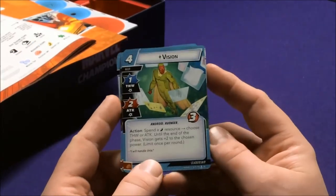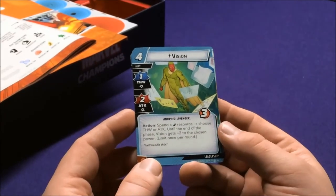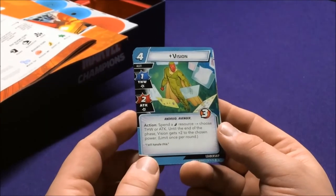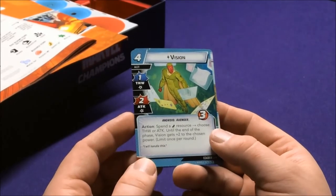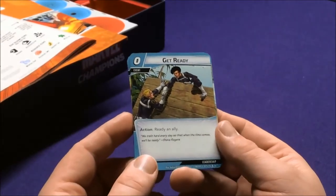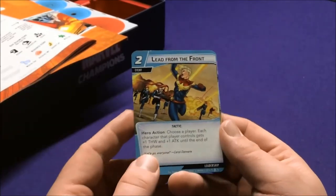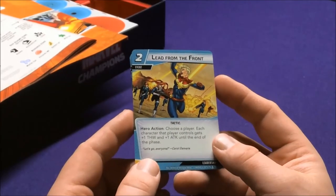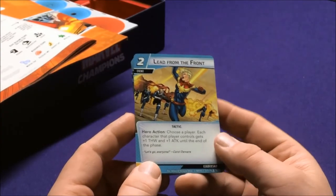Vision is also in Leadership — Android and Avenger. Action: spend an energy resource to choose either Thwart or Attack; until end of phase, Vision gets plus two to the chosen power. Limit once per round. Get Ready readies an ally. These will work really well with the Captain America deck, which also has Leadership. From the Front is a Tactic: choose a player — each character that player controls gets one Thwart and one Attack until end of phase.